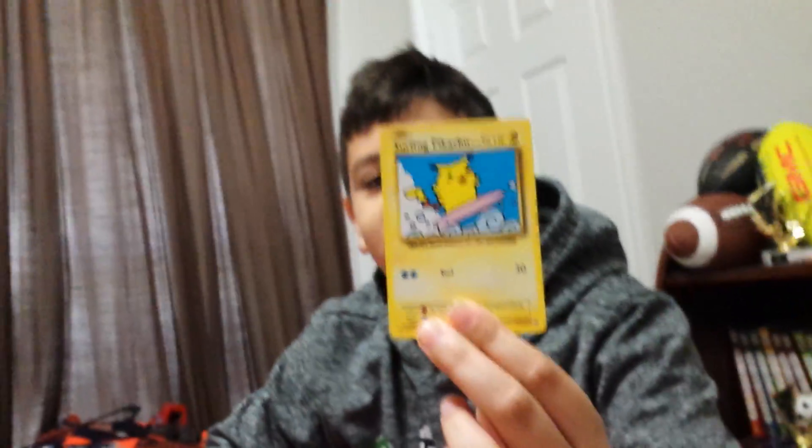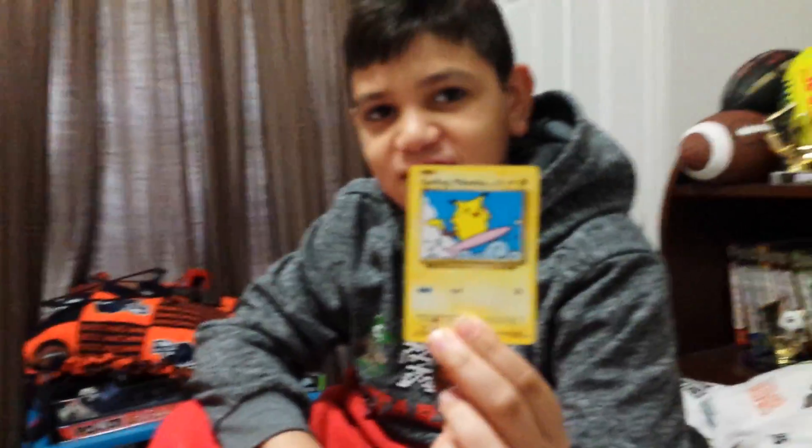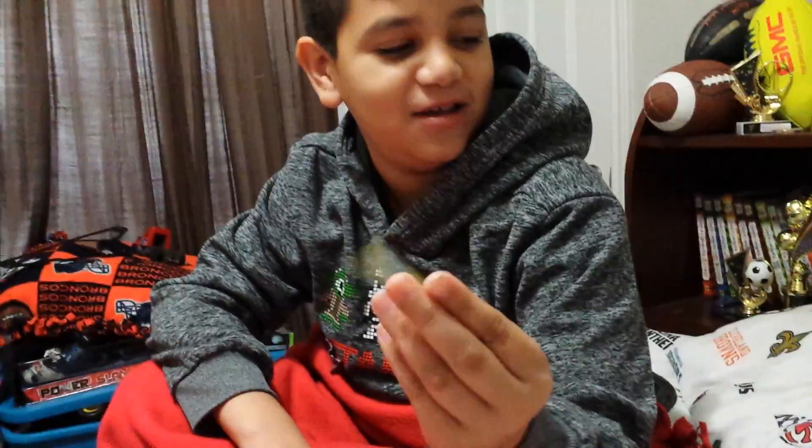Okay, those are my pulls. I think it's pretty good. Gabriel though, he got an Ultra Rare card, and he didn't really know it at first, but he got it. He got a surfing Pikachu — 111 out of 101, actually. He also got a Mew too.